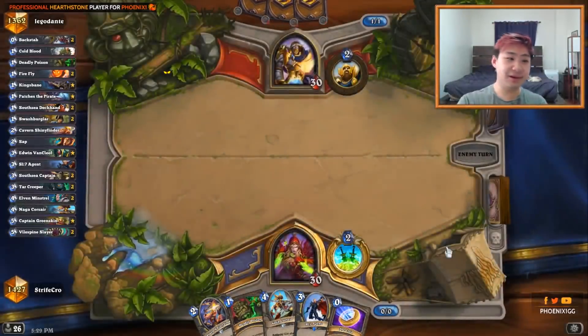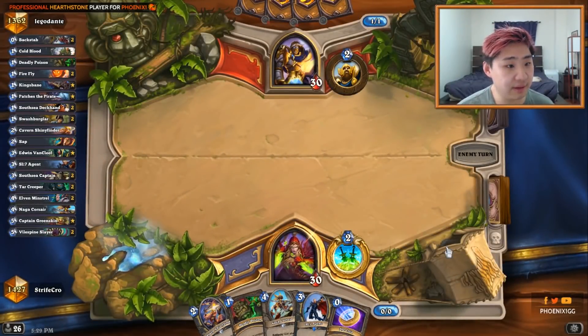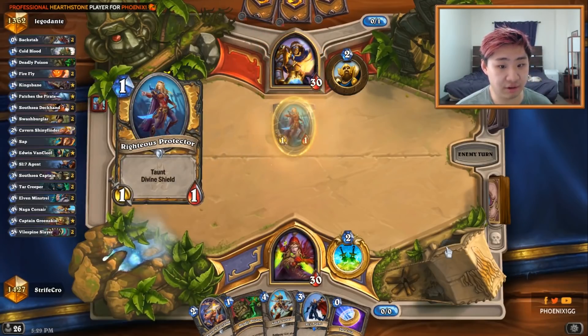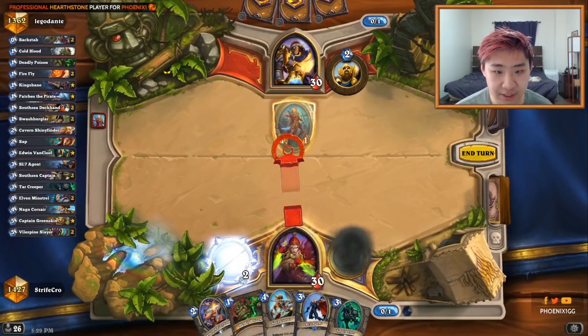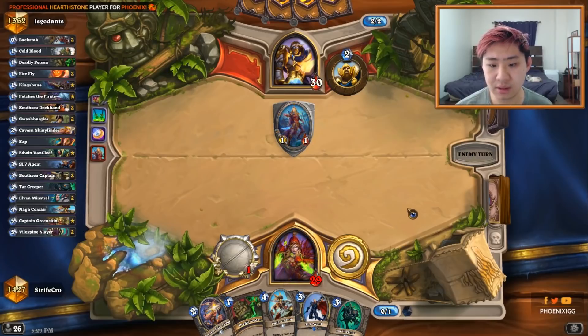I've been trying this deck for 3 days. I wanted to try to turn this into an aggro deck. I'm going to coin dagger here instead of waiting for Shiny next turn — that will be my curve. I don't really like coin Tar Creeper here. My other option is to coin a Size 7 into Tar Creeper.